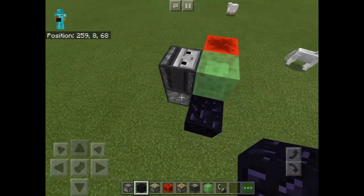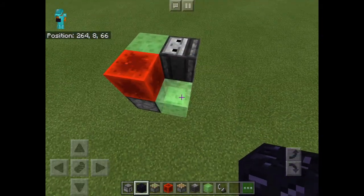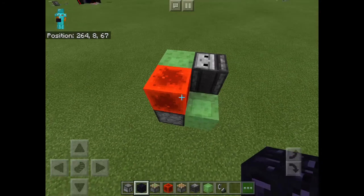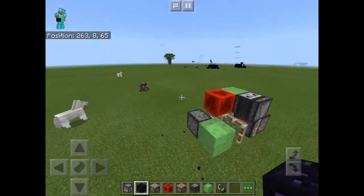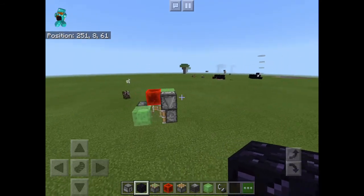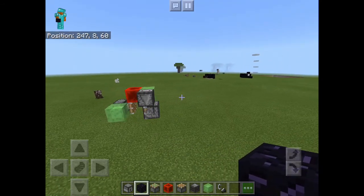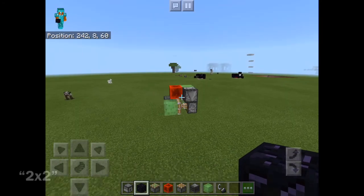When the observer detects an update from being moved, it powers this piston, the sticky piston extends and goes back pulling the blocks. If we just break this obsidian block you'll see that's basically how it works. This is the smallest design — it is four by three.